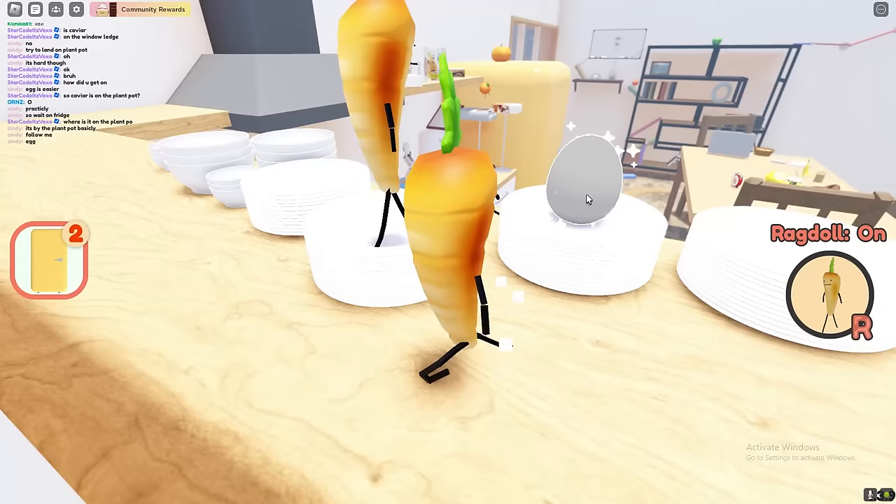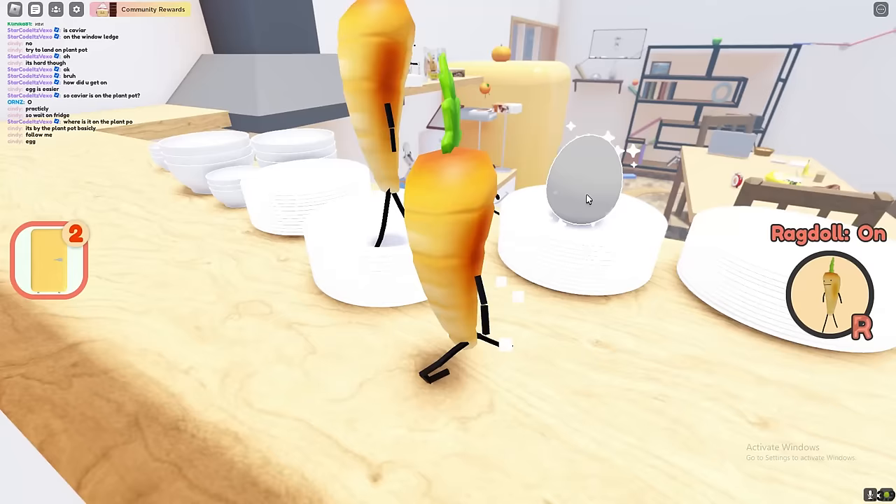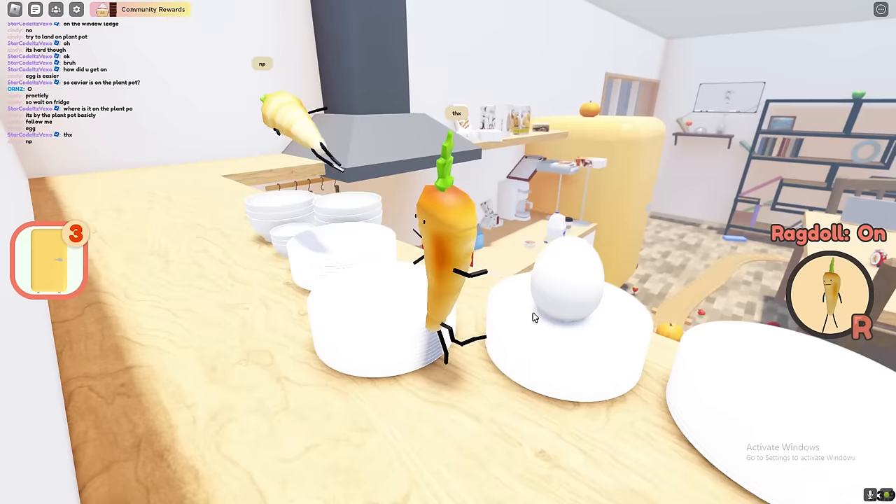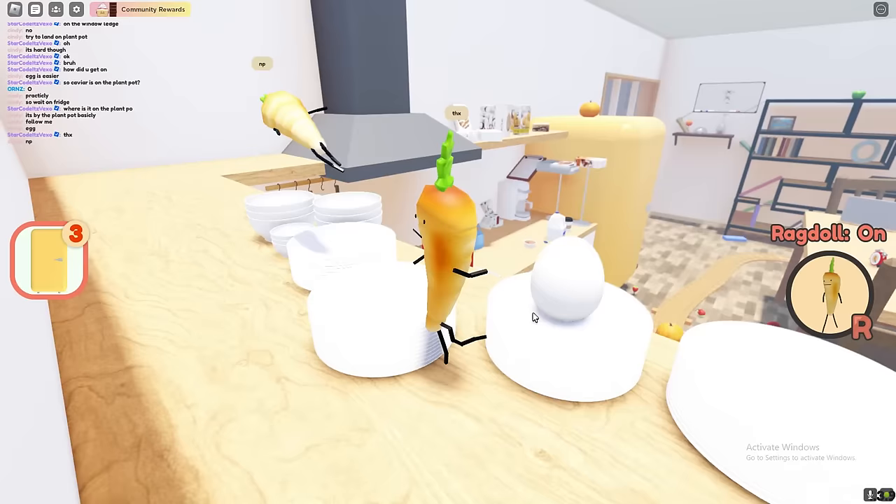The egg is actually over here — go ahead and get the egg. If you become a carrot and do the parkour you'll be able to get the egg, it's right here guys. Just like that, as easy as that. Now we can move on to the next one.